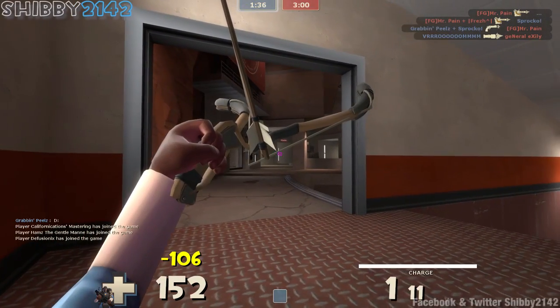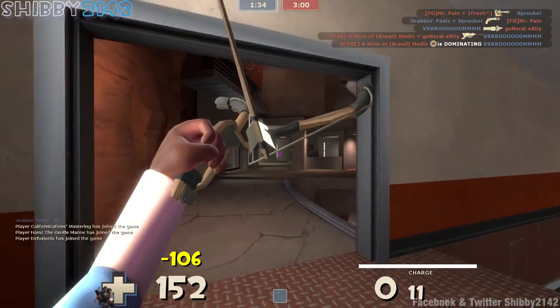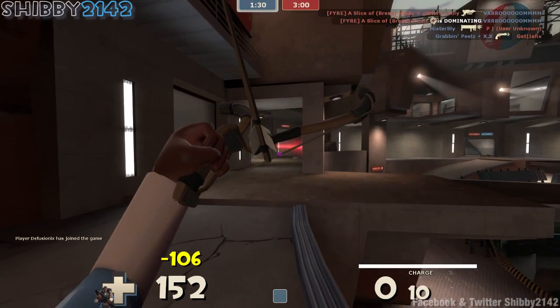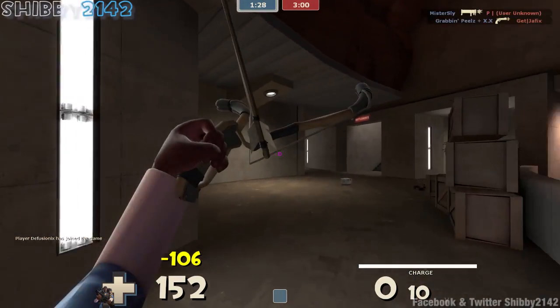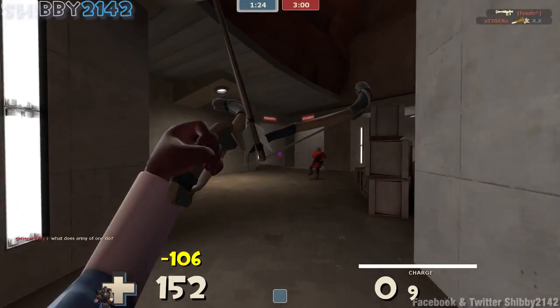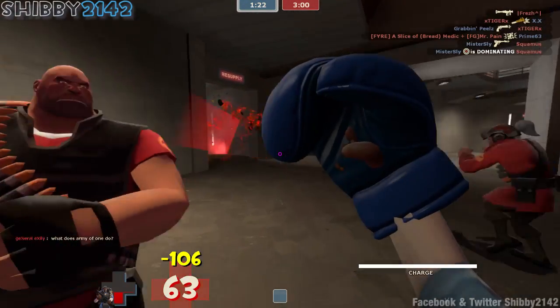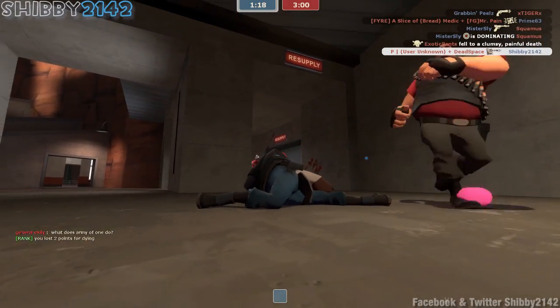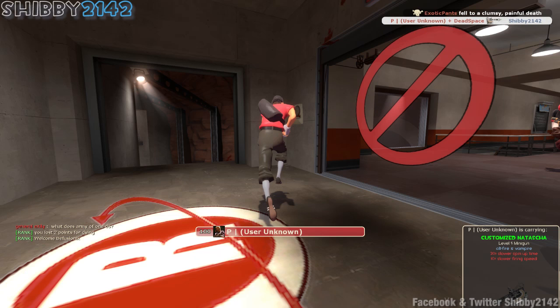Wow, that shot really high. Fail. This weapon model really makes it tough for me. Oh god, I'm dead. Four health and he has a shotgun. Customize Natasha — alt fire is vampire, there we go. Engineer with the Enforcer.